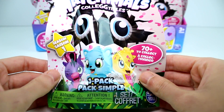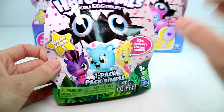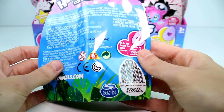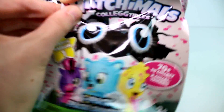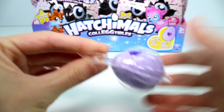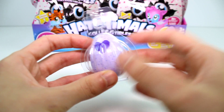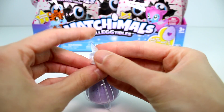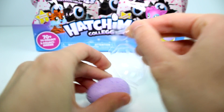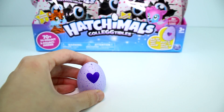Here's a closer look at the packaging. It's season one. There's over 72 to collect and there's only one inside. So there's one egg inside and there's not really much on the back. Let's go ahead and tear it open. They come like this. Oh no, we don't have a checklist. I have to run and get a checklist. But we have a purple speckled egg, which means that they are from a certain place on the map. It will make a lot more sense if I go get the checklist. Be right back.